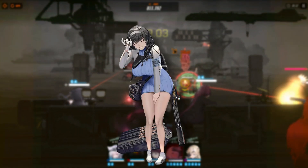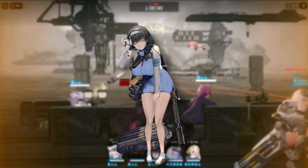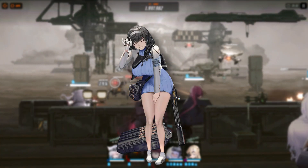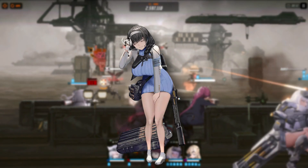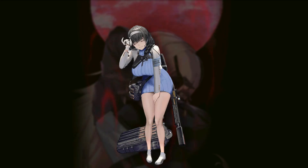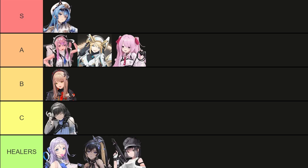Our next character is Mary. Mary is a burst type 1 shotgun unit that also focuses on healing and healing only. Outside of her healing and defense buff she doesn't provide anything significant, and the fact that she is a burst type 1 character with a 40 second burst cooldown is not helping her case. You could maybe run her in a shotgun team as your healer, but even then you have better options. Overall I don't really recommend using her unless she is your only healer and you desperately need one, so down she goes to C tier.